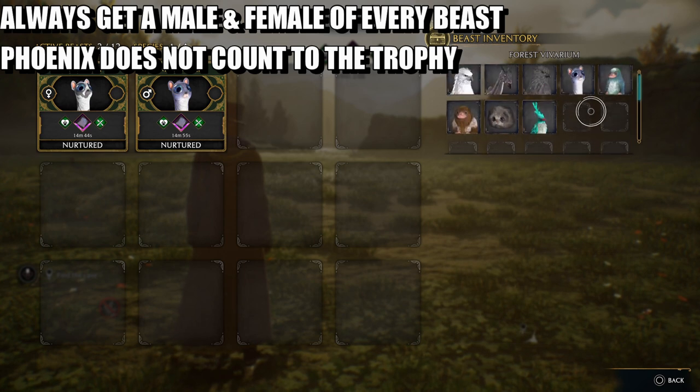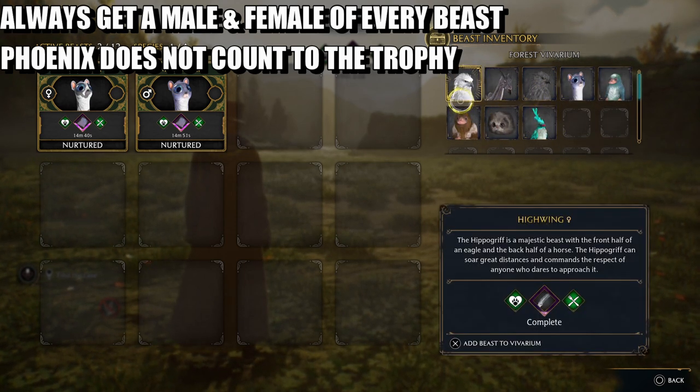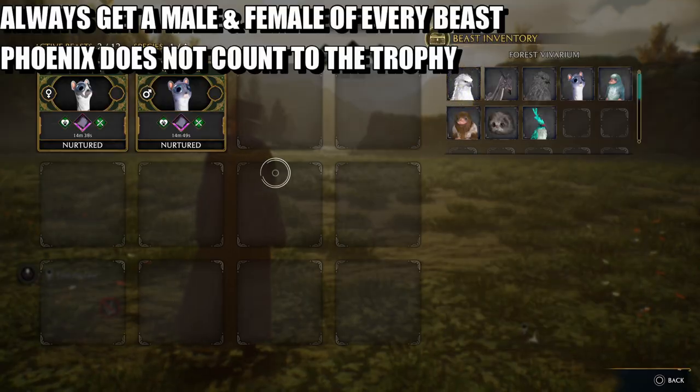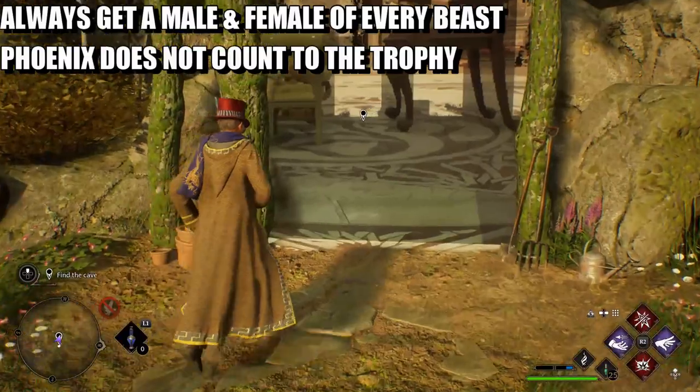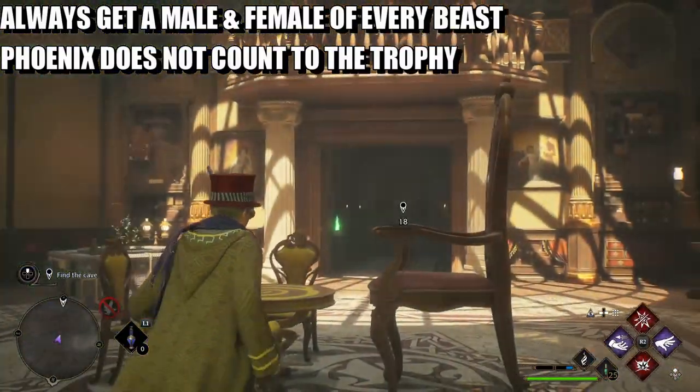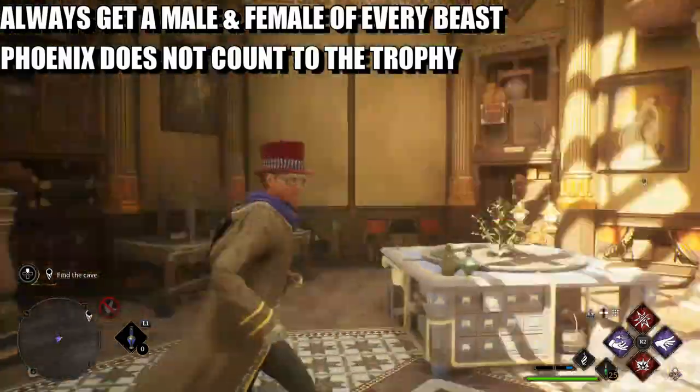First things first, we're going to capture every single beast and make sure we've got a female and a male. We're going to put them in our Havariums - currently I have two. We get one automatically and we get another one automatically through Deek.